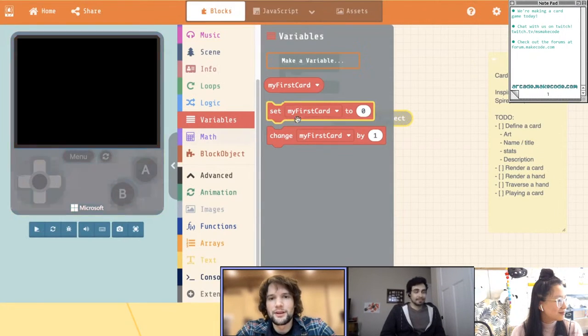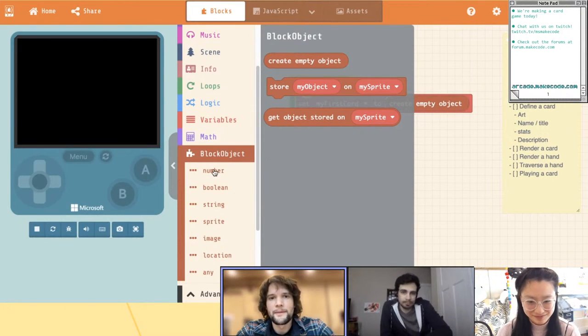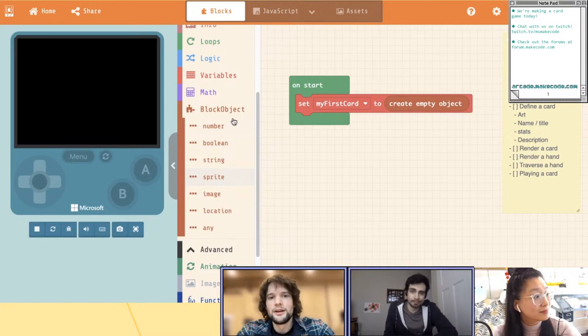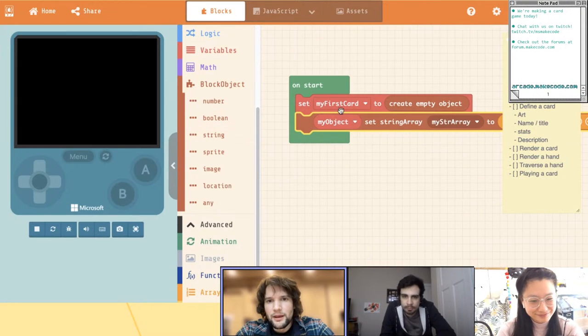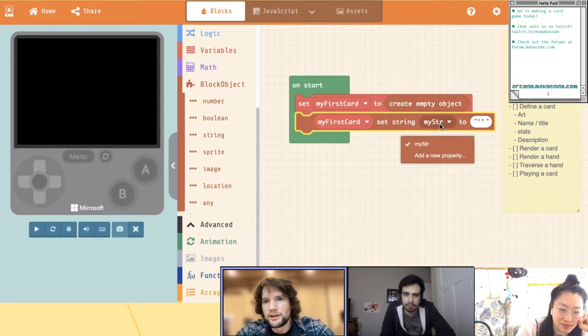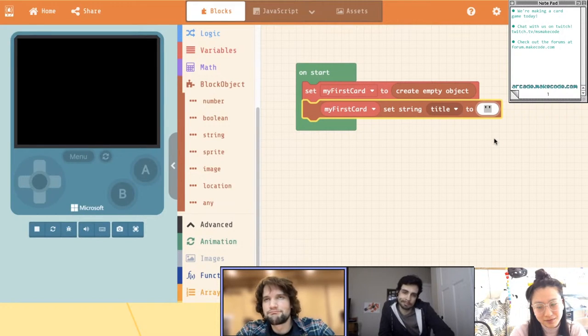Let's start off with doing a block object and see how this goes. So I'm going to call this 'my first card.' I'm going to create a variable and assign a new empty block object to that. That just means my first card is going to be where we can store stuff. Normally a variable stores one thing like a number, string, Boolean, or image. In this case, a block object lets you store many things onto sort of one variable. So let's start with the title. From my block object, I'm going to set string and I'm going to call this the 'title.' Give me a title for our first card.